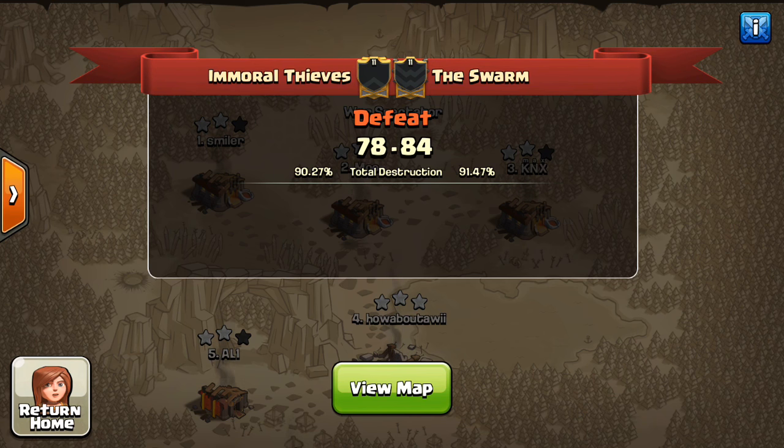Hey guys, what's up? I'm Saktatron here from OneHive Gazette with the next video, and this is not the war recap. It's just a kind of a preview almost to the war. I wanted to show the top highlights of the war, my two favorite attacks. One is a Town Hall 11 v. Town Hall 11 3-star, which is extremely rare in these CWL wars, and the other is a cool Town Hall 9 mass minion type attack. Both are going to be very interesting to show.